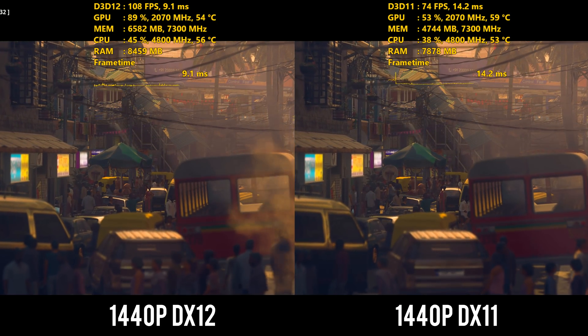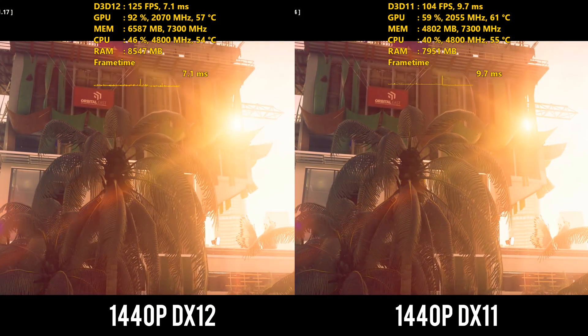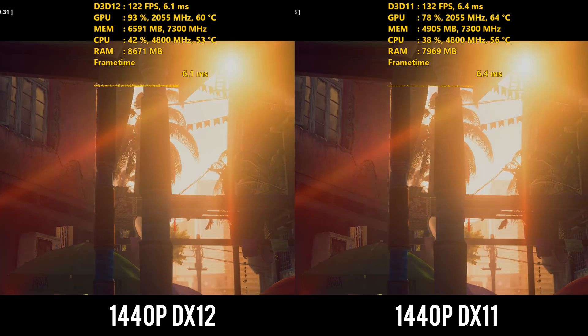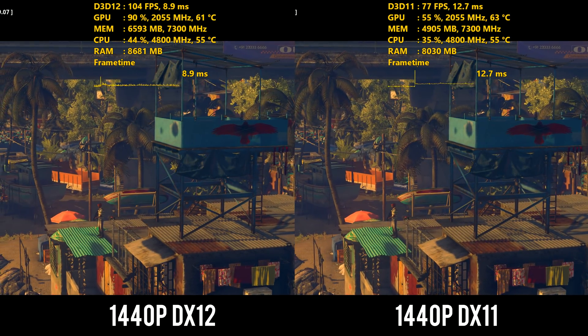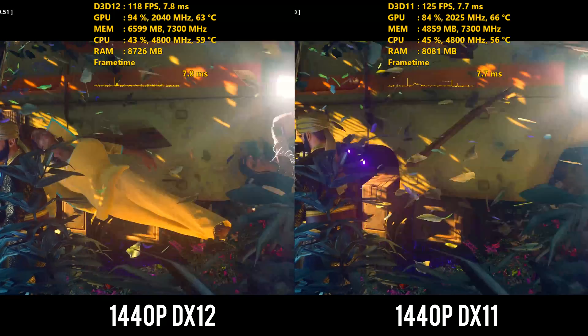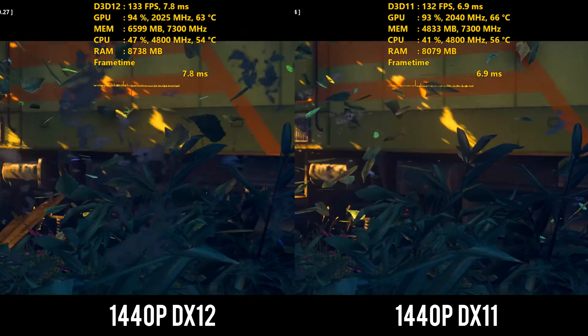I also ran the Mumbai benchmark and saw pretty consistent results with what we saw on Miami, although here DirectX 12 was running a fair bit better consistently. At 1440p, DX11 got an average of 101 FPS versus 114 on DX12. Frame times across every resolution and API are better in DX12 — 68 versus 64 at 1440p. At 4K there was a much bigger gap: 65 versus 45 for 1% lows — a 20 FPS jump — while DX11 ran better in average FPS at 80 versus 68 on DX12.